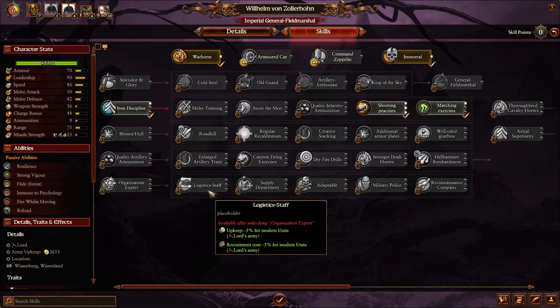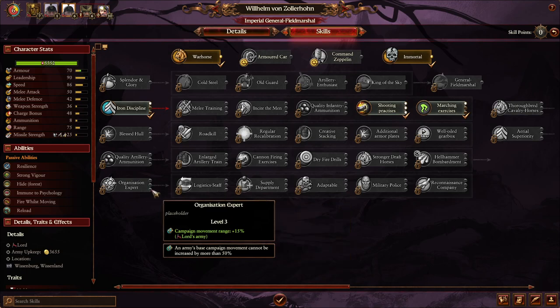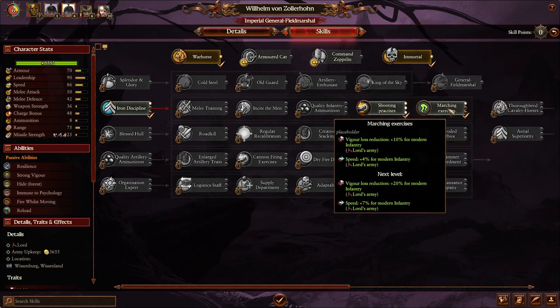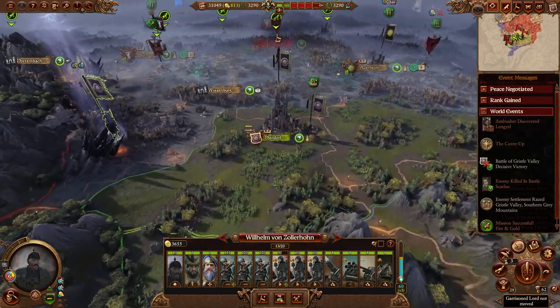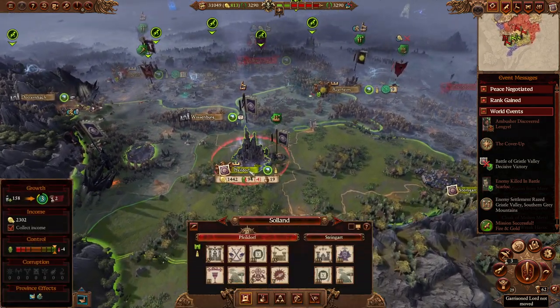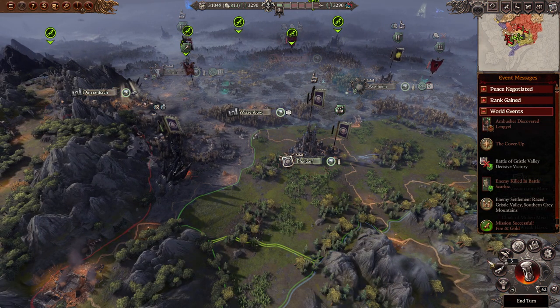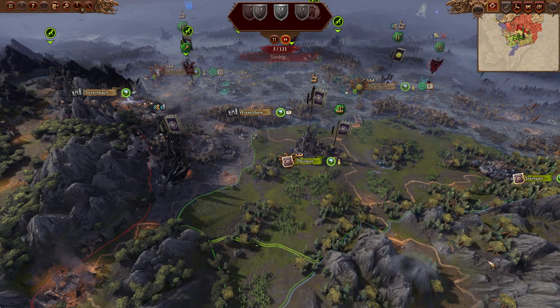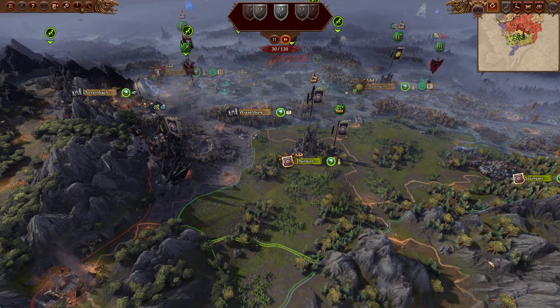There's another skill I want to get down here: Logistics Staff, because it has upkeep reduction, recruitment cost reduction, and an Organization Expert option which gives more movement range. I'm going to get that - change my mind. Also on the subject of the Chaos Dwarves DLC: I like that they've kept the Chaos Dwarves with their big hats, but not too much. The basic troops have big hats but then the guys with masks don't. It looks kind of goofy but what's a Chaos Dwarf without a big hat?